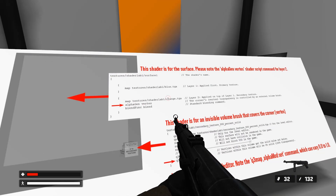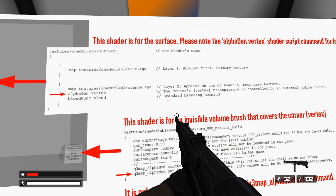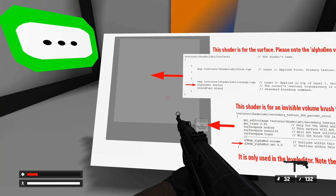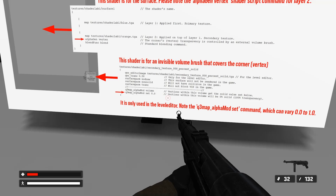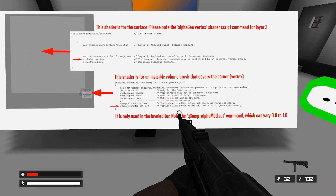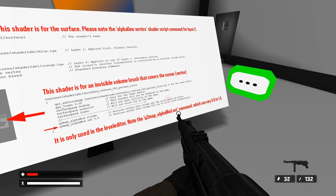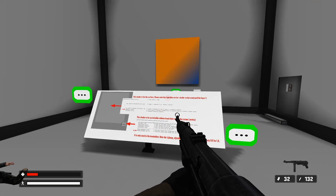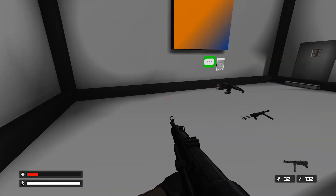As you can see, the specific command for the second orange layer is named Alpha Gen Vertex. It simply tells the game engine that the second layer's transparency in the corner, or vertex, is controlled by an external volume brush in the level editor. The volume brush uses its own shader with the command Alpha Mod Set. Please remember, this volume brush is never visible in the game — only used in the level editor. Without having really experimented in GTK Radiant, if I were to go in and start playing around I'd probably start seeing these brushes and it would start making more sense.